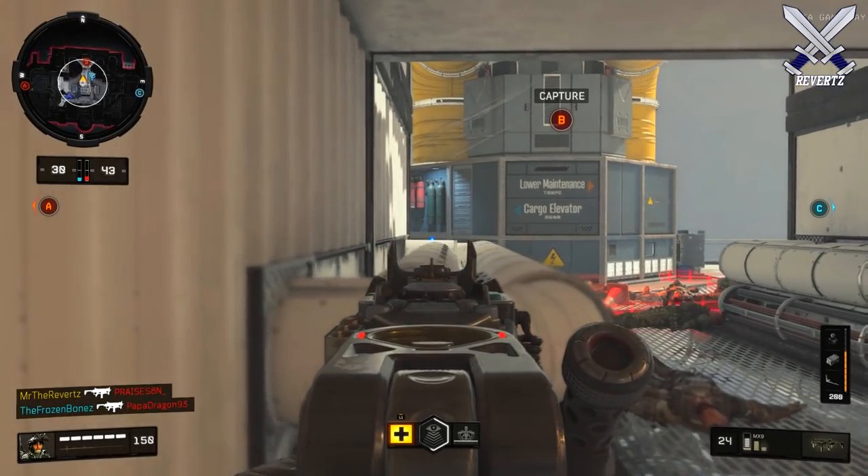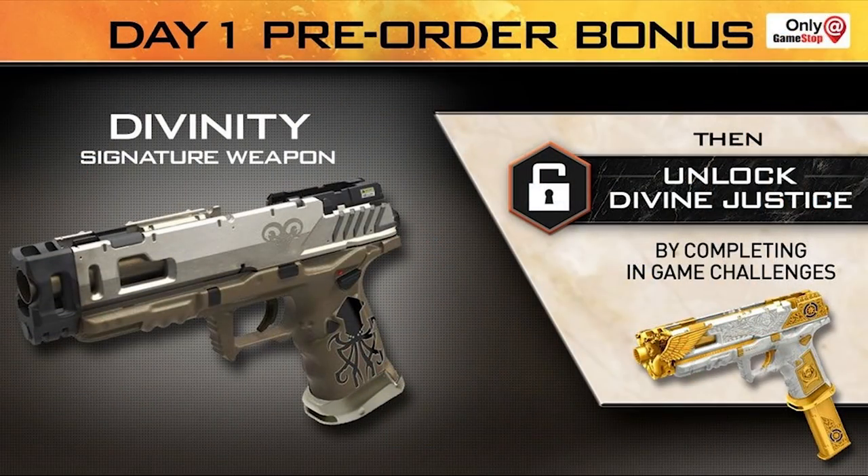Alongside this, we have another type of Signature Weapon — I'm going to have it on screen for you guys. This one is called the Divinity, and it is the Signature Weapon for the Strife Pistol. After you complete the in-game challenges with the Divinity, you then unlock the Divine Justice. Man, look at that aesthetic on the gun — the gold, the white — it looks so so sick.